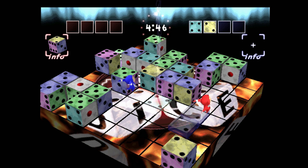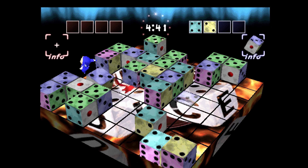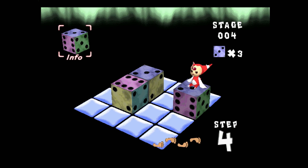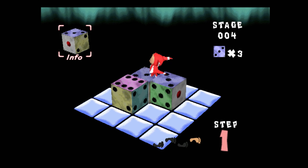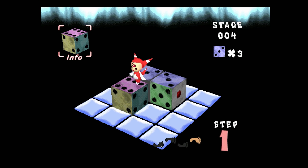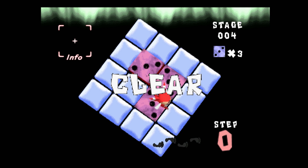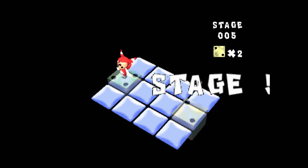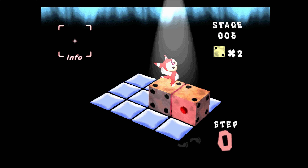Probably the most important mechanic to wrap your head around in Devil Dice is understanding how a die is constructed. It helps immensely to know what number is going to be facing up when you turn a die in any given direction. This can be a little overwhelming at first, but you eventually get into a groove. The puzzle mode can actually be really helpful here, teaching you to think this way and learn some neat tricks before jumping into the more intense modes.